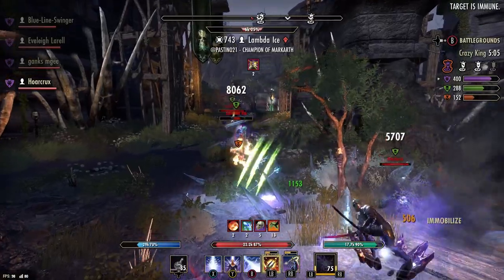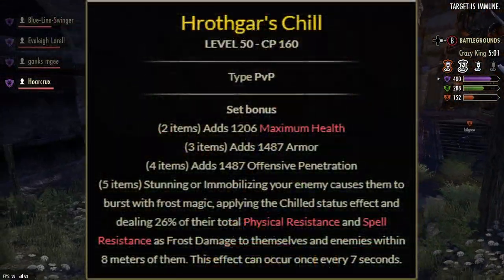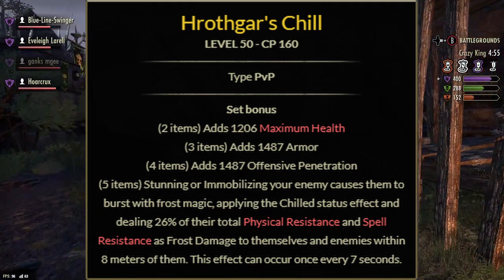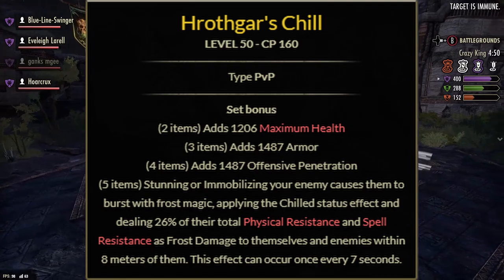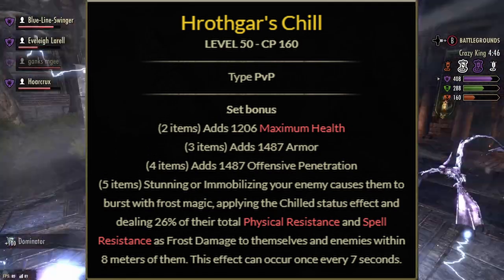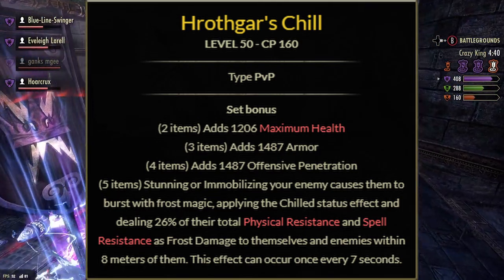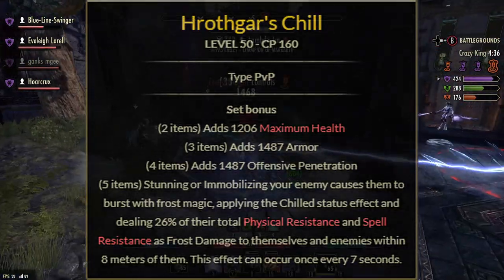So let's take a look at these sets. Number one addresses the tanky boys - Hrothgar's Chill. You get maximum health, armor, and offensive penetration for your two, three, and four pieces. The five-piece says: stunning or immobilizing your enemy causes them to burst with frost magic, applying the chilled status effect and dealing 26% of their total physical resistance and spell resistance as frost damage to themselves and enemies within eight meters. This can occur every seven seconds.